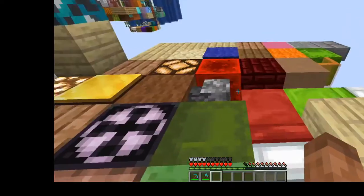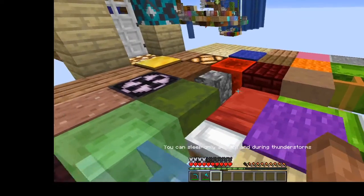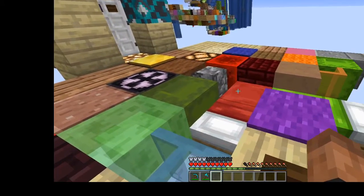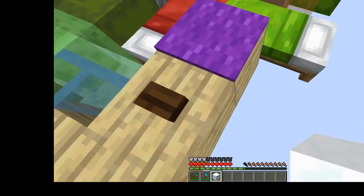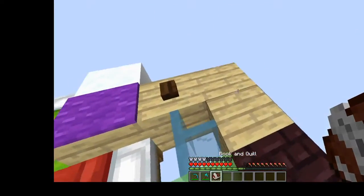Here's the first floor, not finished yet, but that's what it's going to look like. Still not sure if we should have ladders or a staircase — since ladders are harder to do, we'll probably get a staircase.